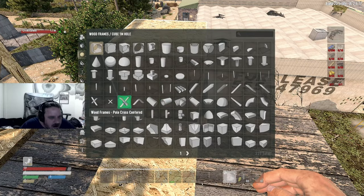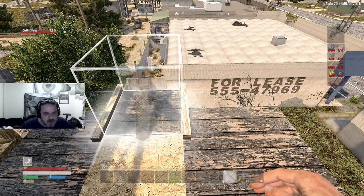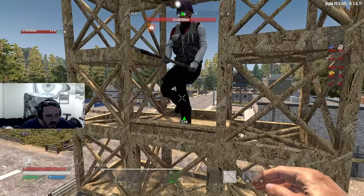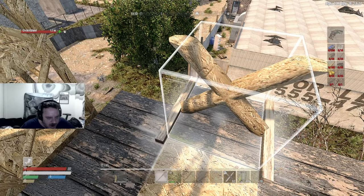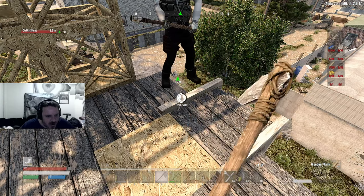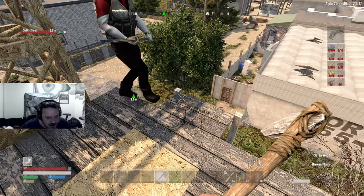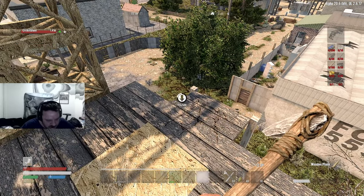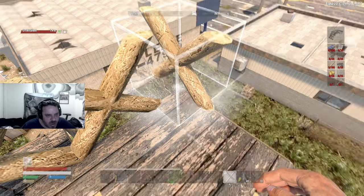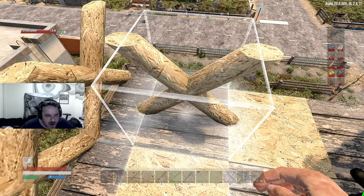I accidentally picked up one of the frames with my pickaxe — I'll put it back. Which way is our way up? Right through here — this is the only way up into this. I can break this piece here then, right? Yes, but be careful because some of it is attached to the structure. I just need to break the post. I saw this base design from another YouTuber I watch — not Lady Ha, maybe.